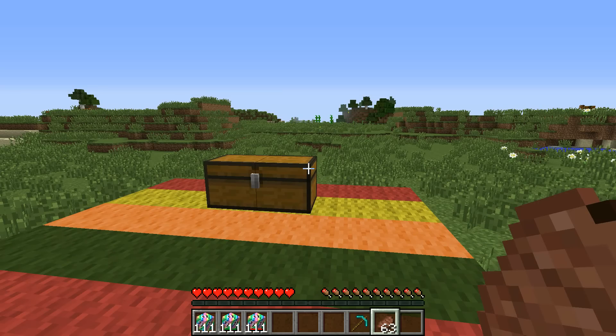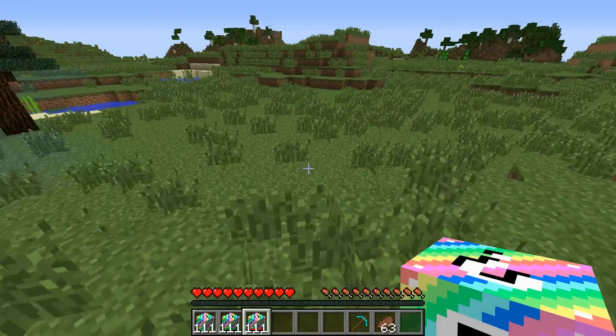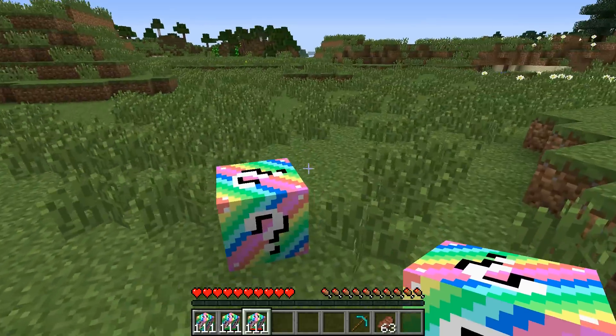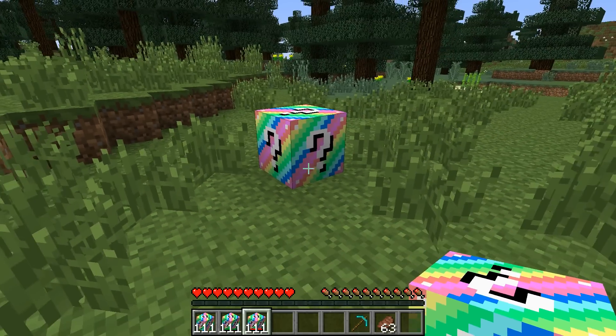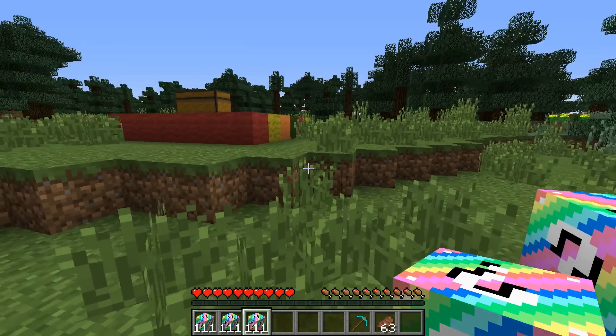Hey, what's going on guys? It's Pat and welcome back to another mod showcase. Today we're checking out the rainbow lucky block mod. That's right, a brand new lucky block made of pure rainbows. It's pretty awesome. Check this out - this is the brand new block. It looks so cool, I'm loving the texture for this one, and it adds in tons of brand new drops and spawn stuff. It's so cool.